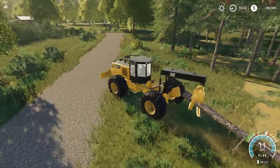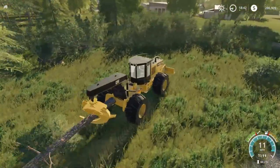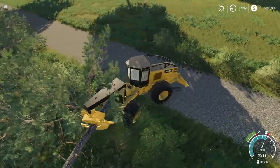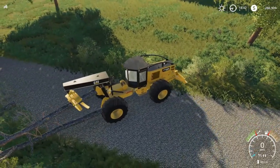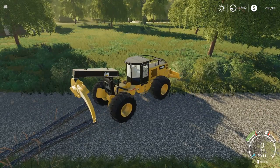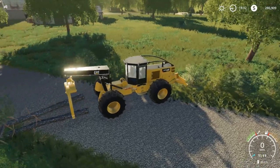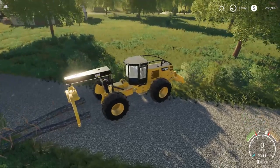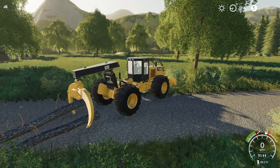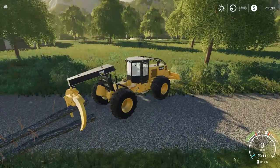The top speed of this thing is 11 miles an hour, which seems about right. I've got a big pile of trees over here I was messing around with earlier. If you follow my video series on Grizzly Mountain, you'll know I was testing out the big bud skidder. Anyway, it's a dual arch grapple, so you get the top part that goes up and down, and the whole thing goes back and forth.